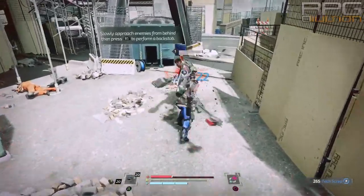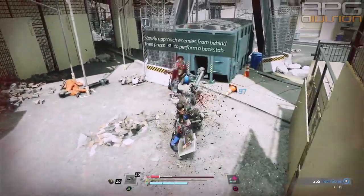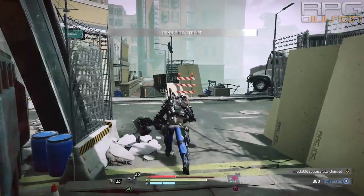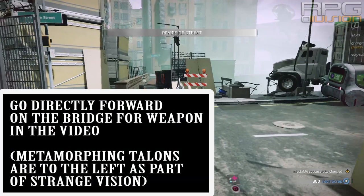Here are the locations of, in my opinion, the best 4 early game weapons. There are also metamorphing talents that you can get by watching the strange vision on the broken bridge — you can't really miss that — but they are not as good as these other 4 weapons in my opinion, at least not for the early game.